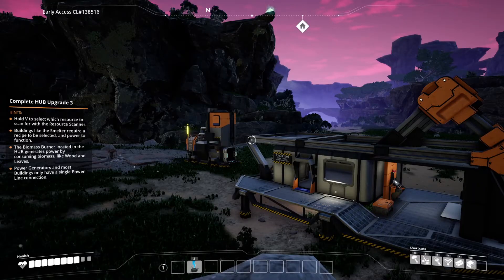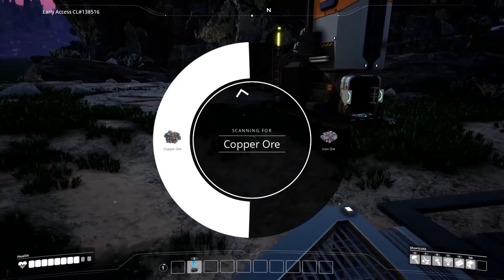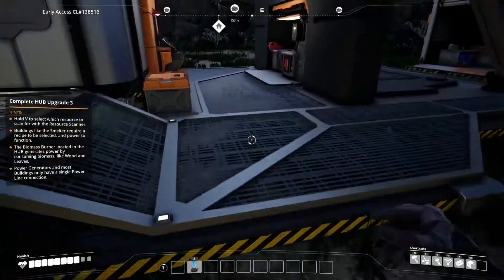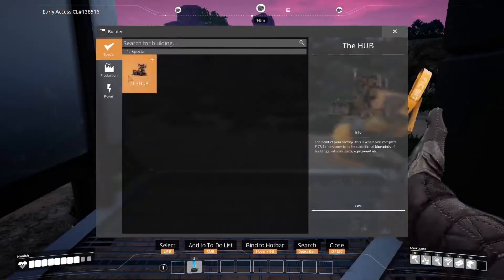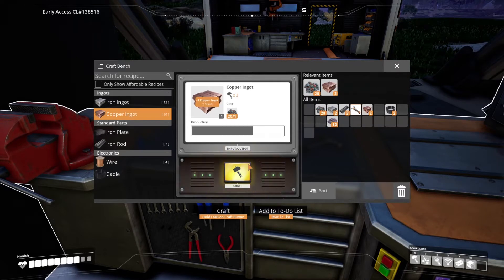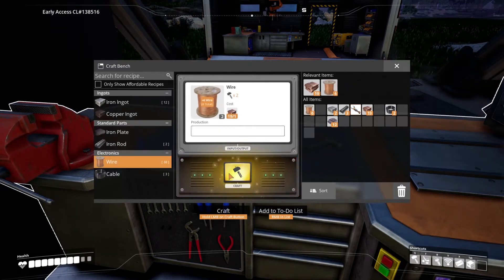Hey guys, welcome back to the channel and welcome back to Satisfactory. Our current objective is to find some copper ore. We've got deposits at 155 meters, 400 meters, and 500 meters that way, so the closest one is definitely 155 meters. We'll make our copper ingots quickly, make as much wire as we can, then go find the copper deposits the map is showing us.